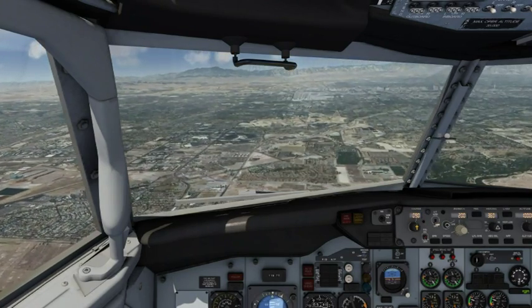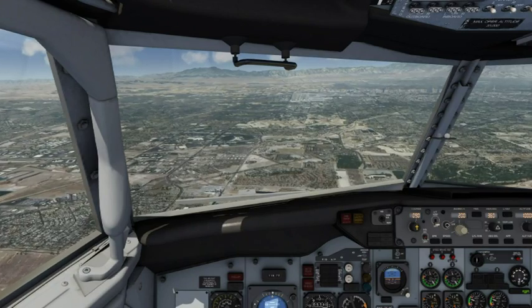Alaska 476, hold short runway 25 Right at Papa, remain on this frequency. Papa, hold short 25 Right, Alaska 476.